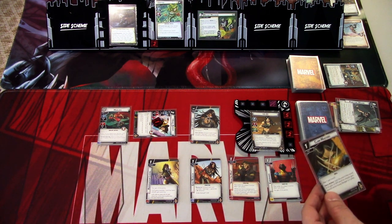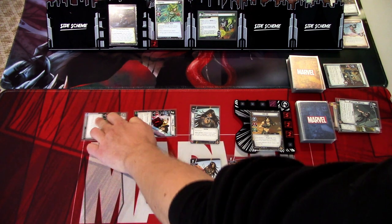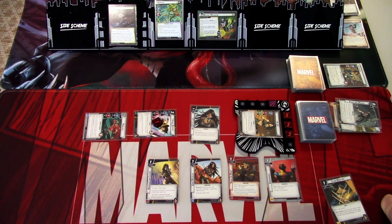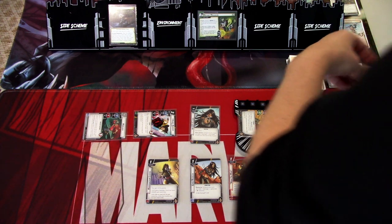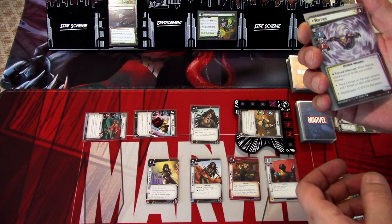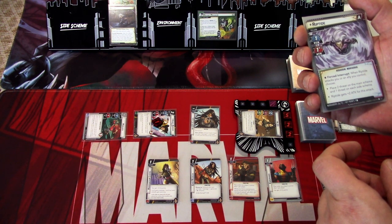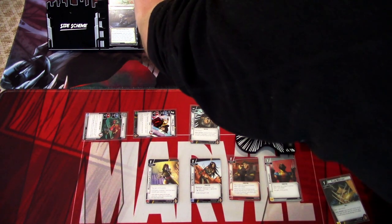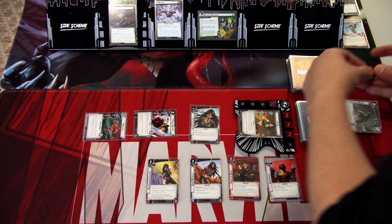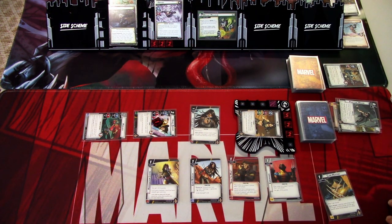We still have the Claw Mastery. I'm attacking for one and one, which puts Vertigo underneath the Routed. Our next villain is Riptide: one scheme, one attack. When attacking, place two threat on the main scheme and one threat on each side scheme, or Riptide gets plus two attack. We give Riptide the plus two attack. Riptide has nine health. I think that's everything for this round.